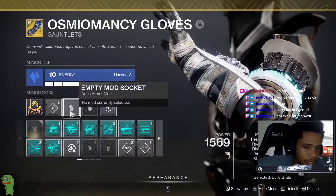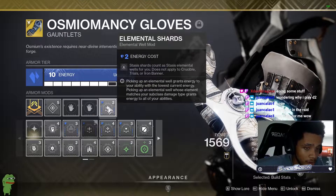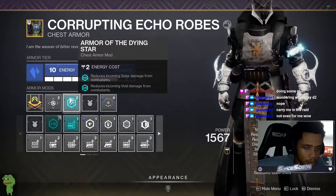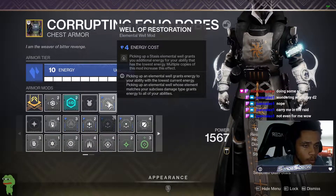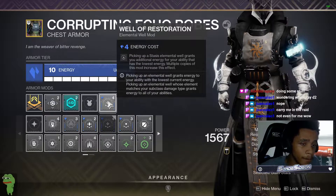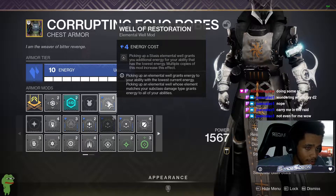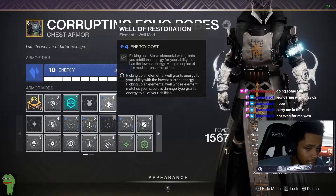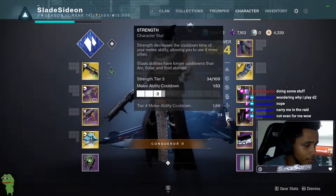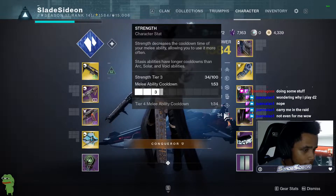For the gloves I leave spaces open for the champion mods, but at the end I'm running Elemental Shards — Stasis shards count as Stasis elemental wells for you. On the chest armor I have Resists and Well of Restoration: picking up a Stasis elemental well grants you additional energy for your ability that has the lowest energy. So if I have my grenades up constantly and I don't use my rift until I'm in a dangerous situation, it goes to my melee — and as you can see my melee is at 34, so I'm getting the most energy for my lowest ability and I don't even need to worry about melees.